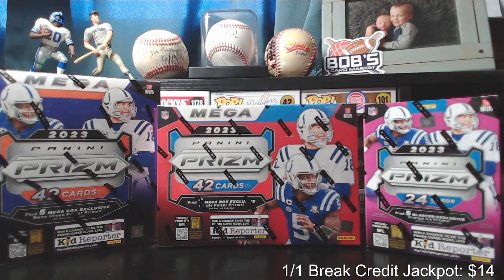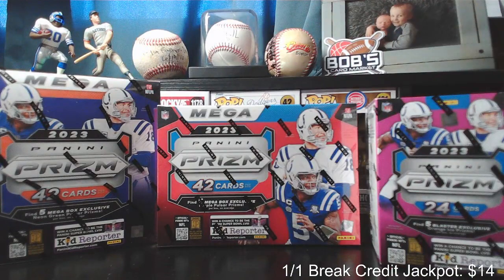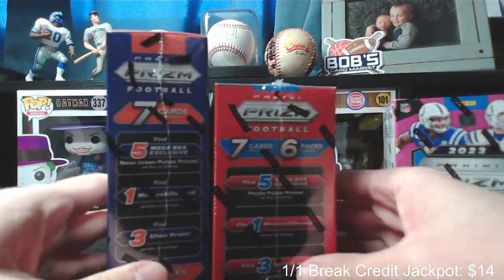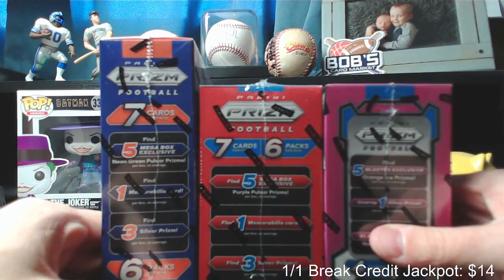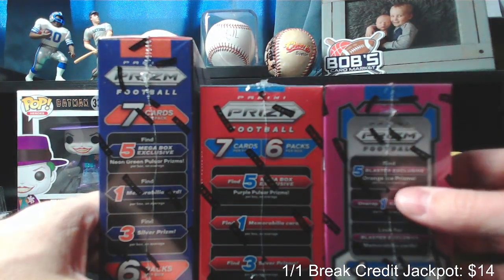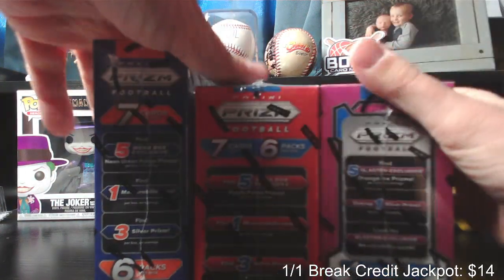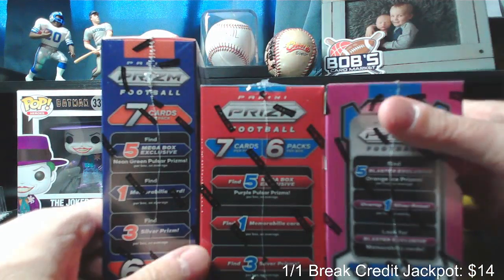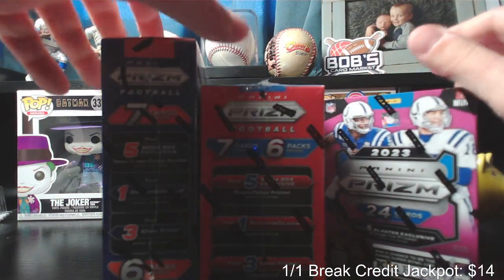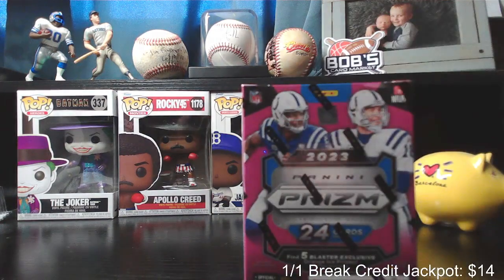We'll start off with our blaster box. I have a hobby blaster, a regular mega box with green pulsars, and a hobby mega box that has purple pulsars in it. Out of this break we should have three-six-seven silvers, five neon green pulsar prisms, five purple pulsar prisms, and five orange ice prisms. Each box says on average there's one memorabilia card — I always thought they put 'on average' in there just in case there isn't one.